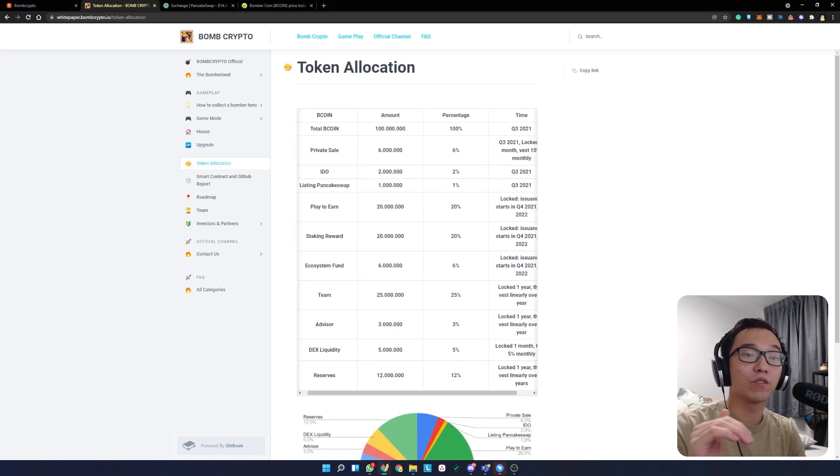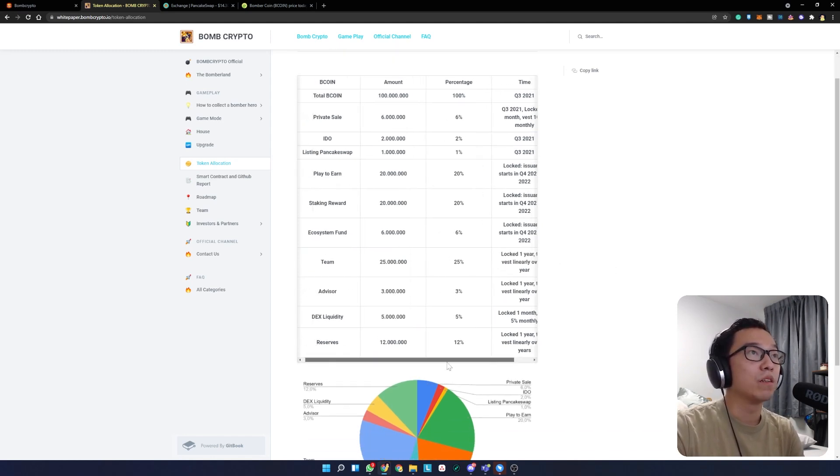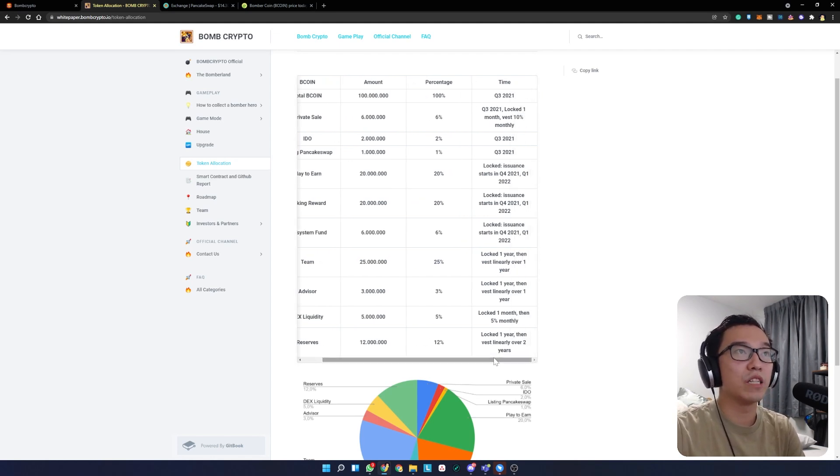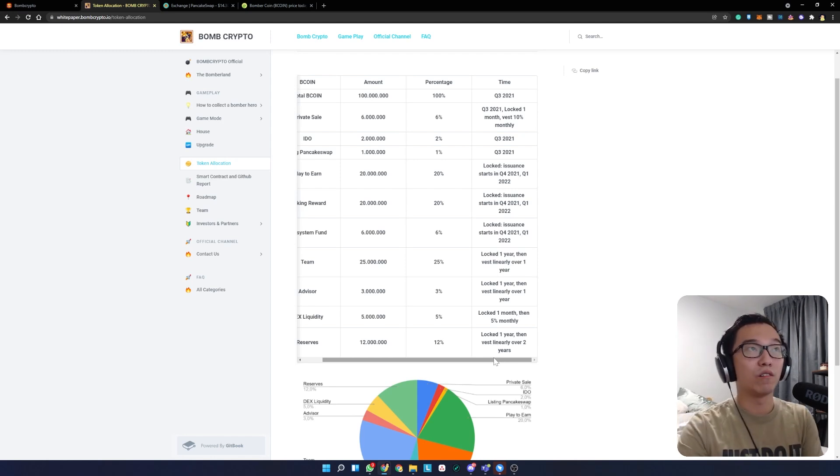Let's look at the token allocation. They have a pretty reasonable spread. The only worrying thing is that the team has 25% of the tokens, but this is locked over a year and will be linearly released over that period. This means the founders do not have the tokens on hand — they are given a small amount of tokens every month or every day depending on the lock clauses.